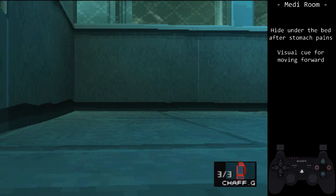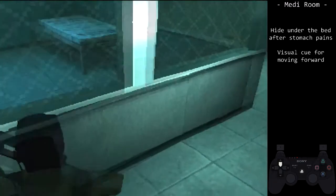You will crawl under the bed, then wait. When Johnny's head crosses the fourth diamond in the window, hold forward. Here is the visual cue.